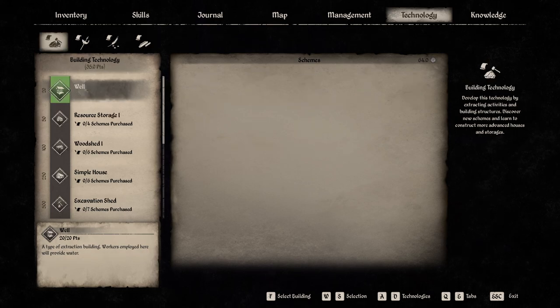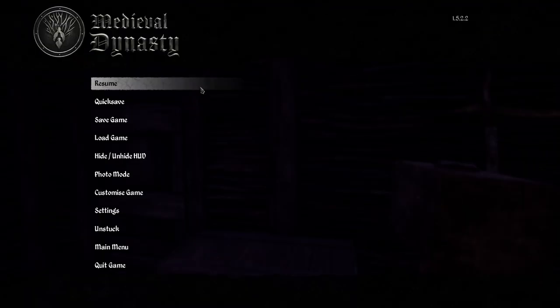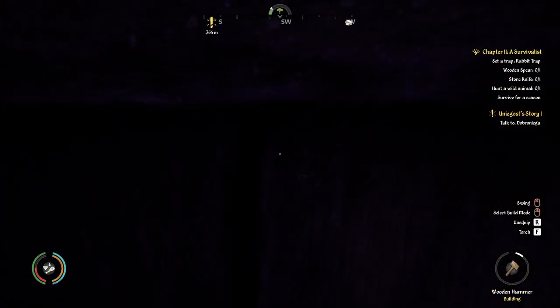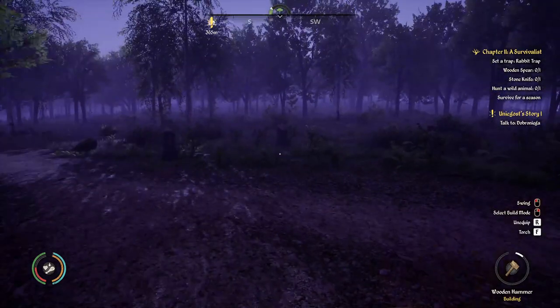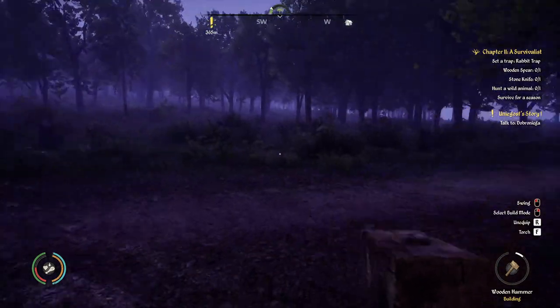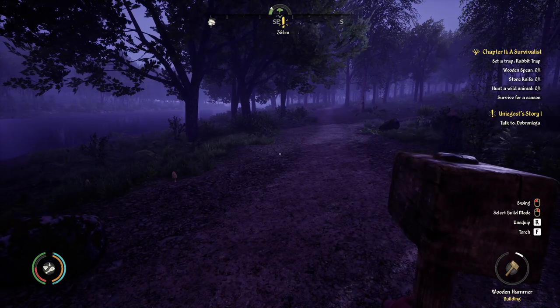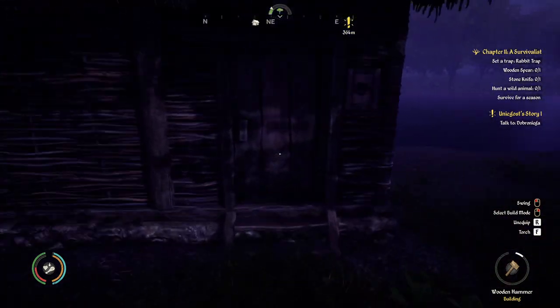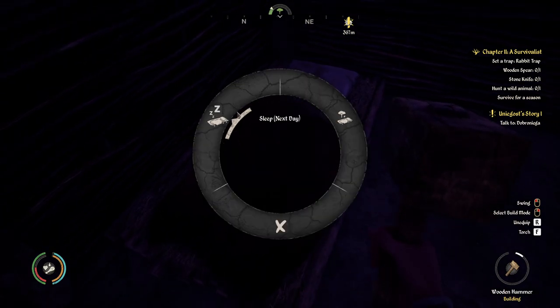That's everything you need to know at this stage. Check the knowledge base if you ever need help. It's 8pm on Day 1 in spring — we've built a house and understand the basics: controls, menus, and what to do next. On Day 1 we built our house. Now we're going to go inside and sleep in our bed, and it will ask whether we want to sleep until the next day.